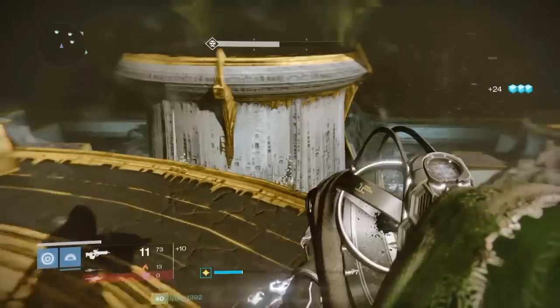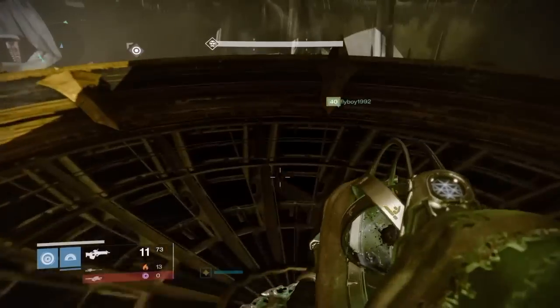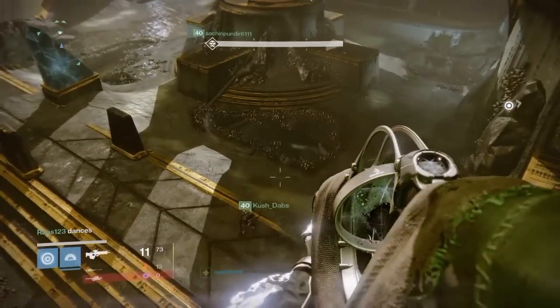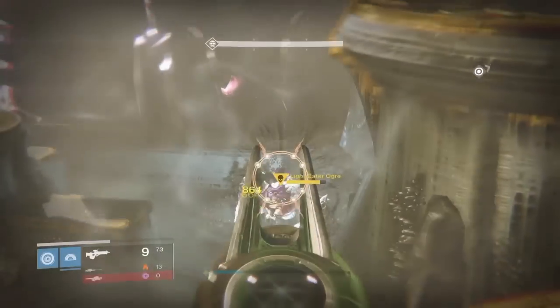For the person on knight duty: this person should stay on top of these platforms for the majority of the fight and always go to the opposite side of wherever Oryx goes. Not much can hit you up here but some adds will, so make sure you're careful and pay attention to your life. Your job is to kill all four of the knights after the ogres are dead and nothing else — make sure those knights die.